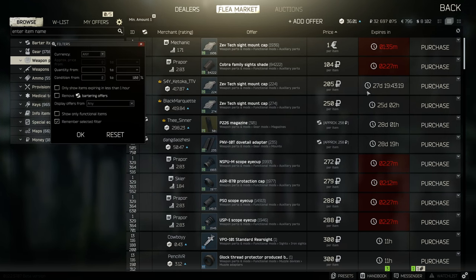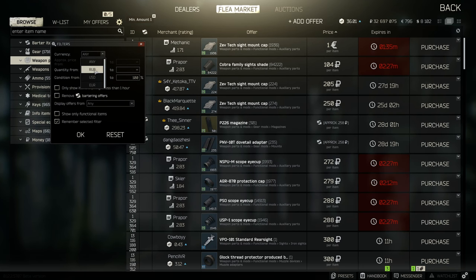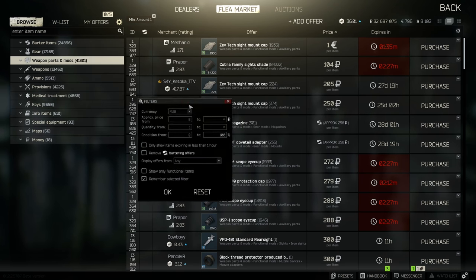Don't forget about a few other things you can do with this filter. If you only want to buy stuff in rebuilds, select 'Rebuilds' — pretty much sorted with that one. Another thing I like to do is remove barter trades from the results.